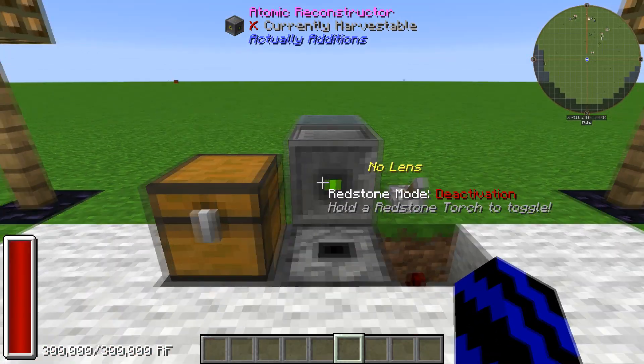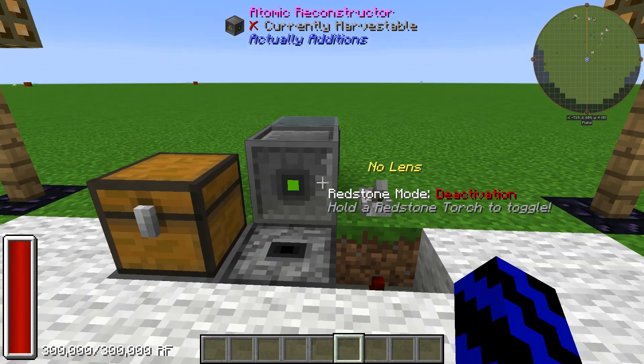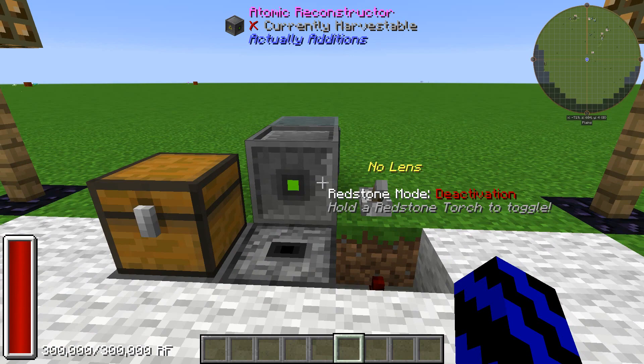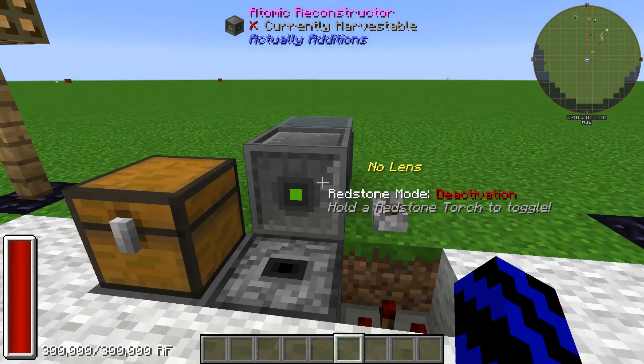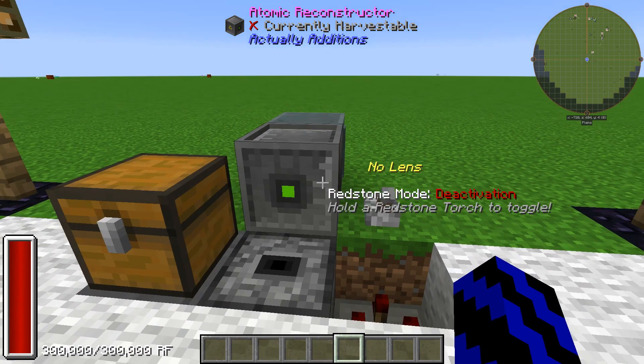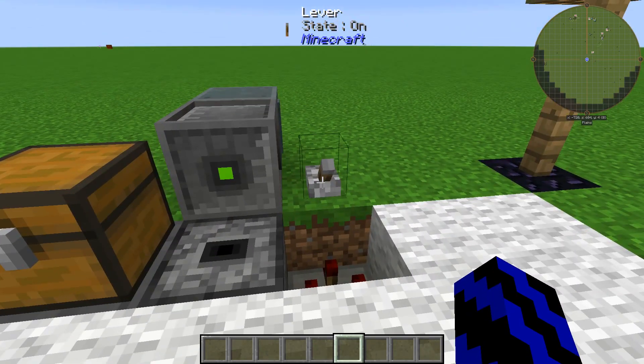What you're going to need to do is place your machine down — it's going to need power. As you can see, it uses 300,000 RF, so that's quite a bit of power. I've just placed a power bank behind it, and you're probably going to need a lever as well.